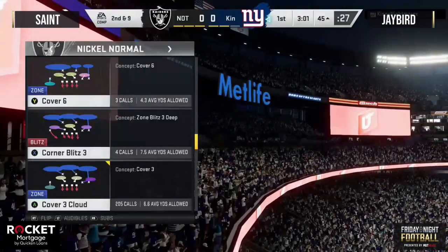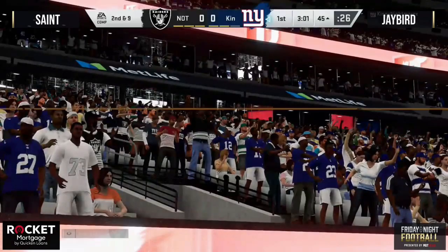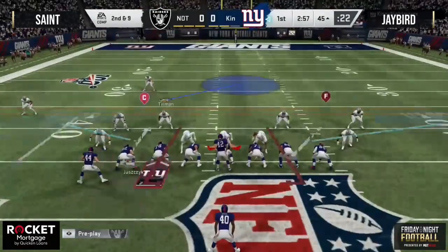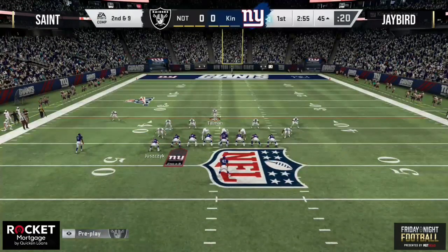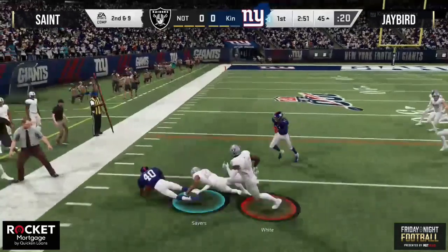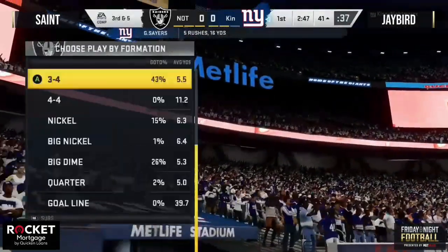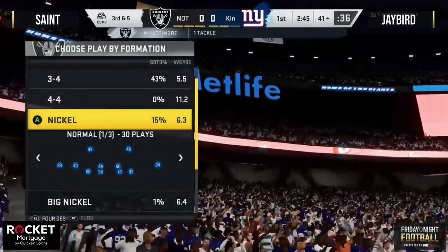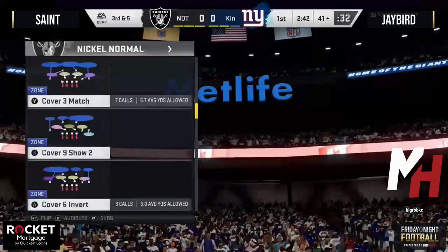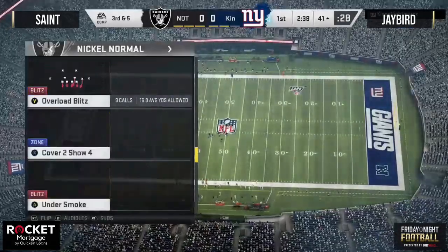Saint was our champion last week, beat Chaos 14 to 10 in a great final matchup. He had a tough road to the finals — he beat Timor, Scheman, Ish, and Canes as well. It was a great run by Saint. This week he has that $1,000 bounty placed on his head. Every single player that faces him in this tournament has an opportunity to win $1,000, and it starts with Jay Bird.